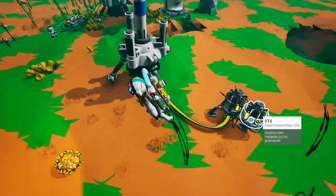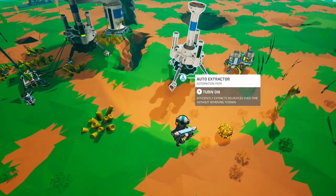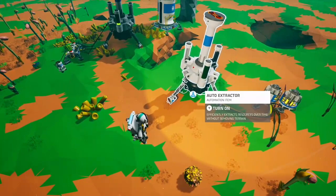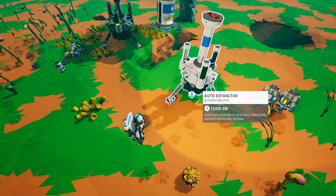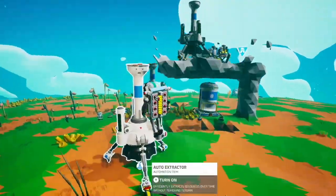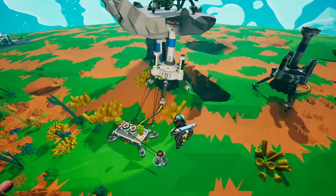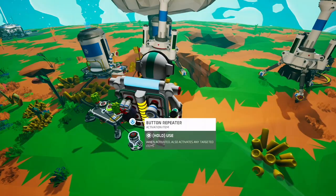We also have this side which is able to be turned on, which means it's detecting resources — it is detecting this piece of resin right here. So as you can see, the side-to-side range is not very big, but it does look like it goes pretty deep. I'm going to turn on this auto extractor and it's going to pull up resources in this area.